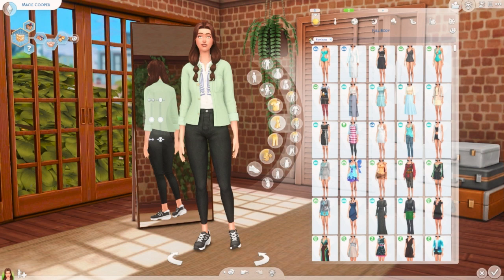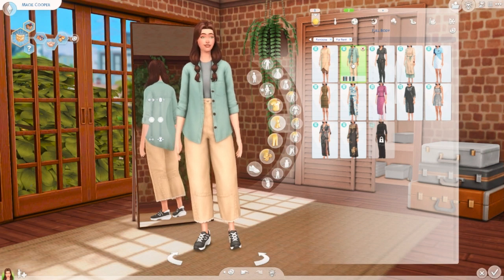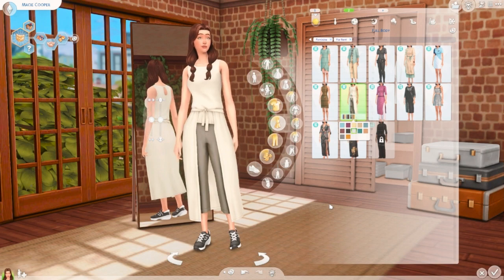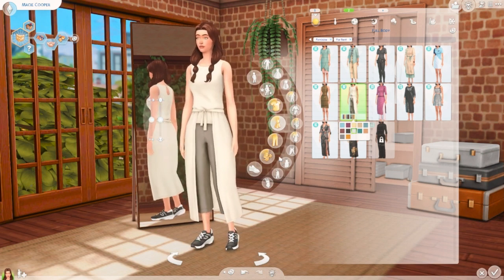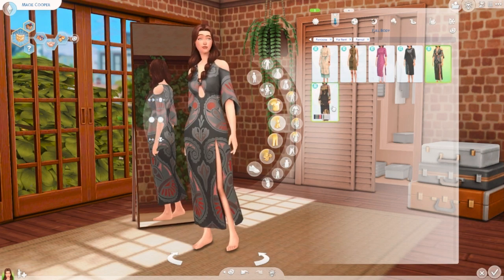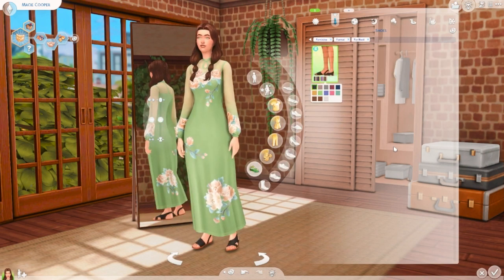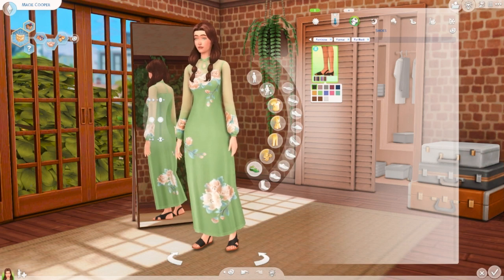Let's look at the dresses. So far they are cute — this one screams gardening to me for some reason. This one's also cute; green is just her color right now. For the second outfit I think I'm going to go with this because it's cute and it works. I'm between two dress options but I'm going to go with this one, and I'll check the colors. Definitely feeling the green — the white is also cute on her, but I'm going with green.